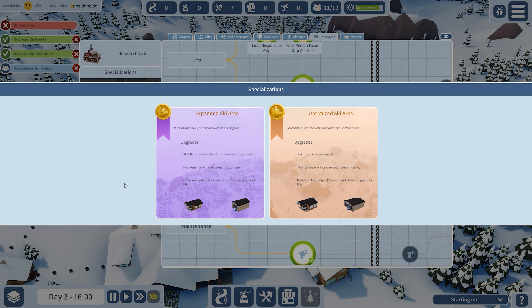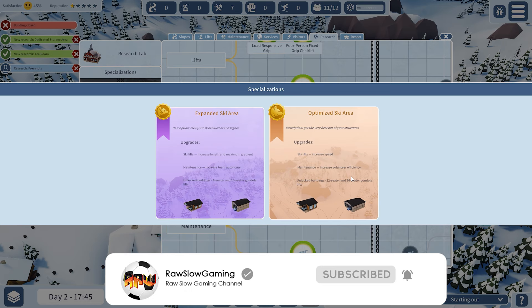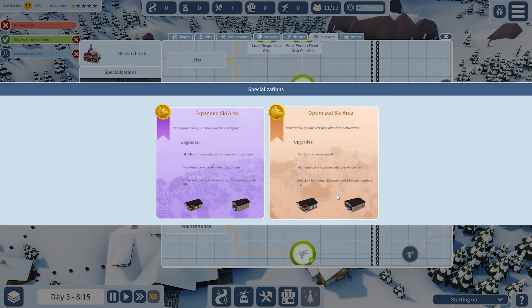At some point you do need to choose a specialty for your ski area — either Expanded Ski Area or Optimized Ski Area — and that will decide which upgrades you can get. Choose whichever suits your plans best. For this video, we'll press Optimized Ski Area.